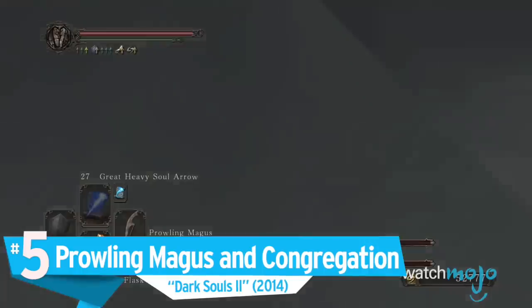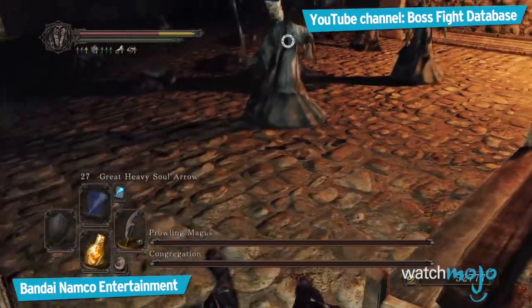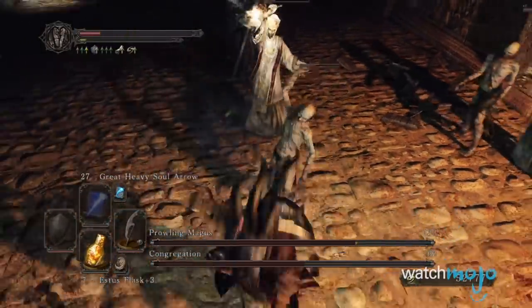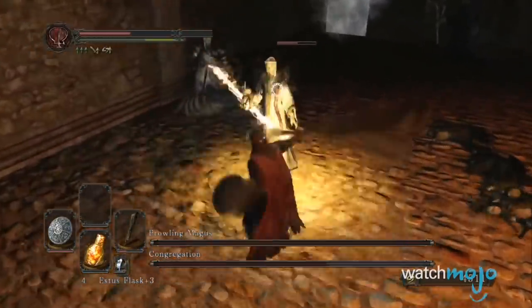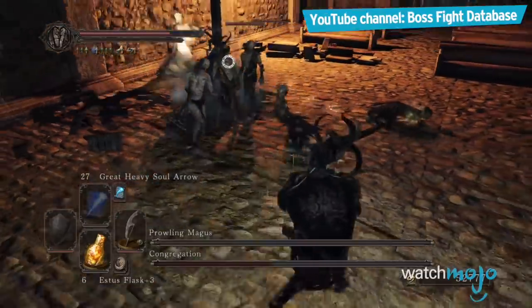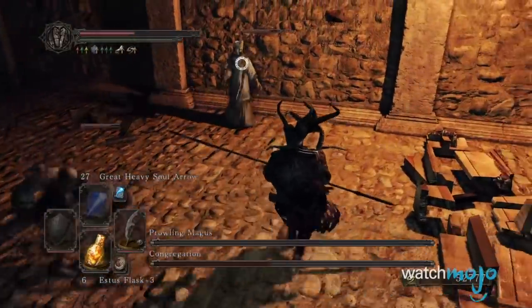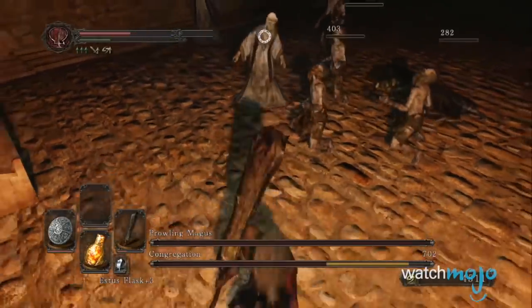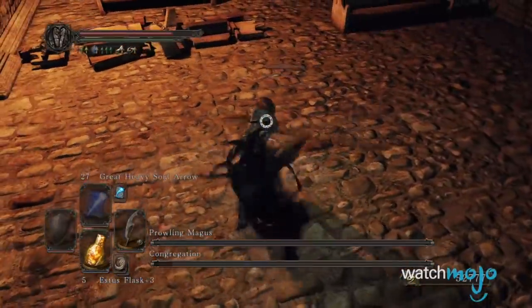Number 5: Prowling Magus and Congregation, Dark Souls 2. The sheer number of the Prowling Magus and Congregation can seem intimidating, no doubt. However, each individual enemy is very weak, and the entire battle can be effortlessly finished if you have a wide-sweeping weapon or a couple of powerful spells. It can be difficult if you rush in and try to target just one guy, but circling the room, taking your time, and making wide sweeps is the best way to go. Even better, just use Profound Still and slice through them like you're John Wick with a sword.